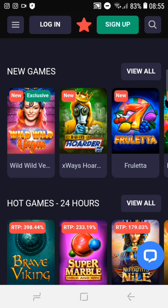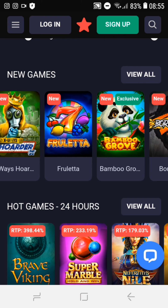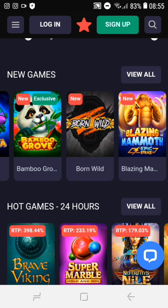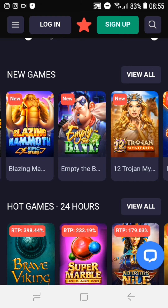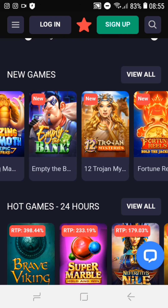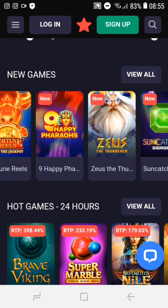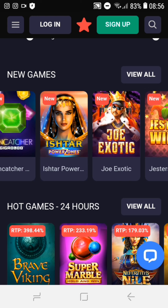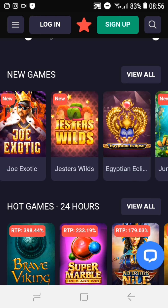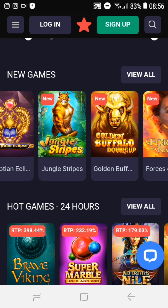The new games available right now include Wild Wild Vegas, X-Ways Hoarder, Full Letta, Bamboo Grove, Born Wild, Blazing Mammoth, Empty the Bank, 12 Children Mysteries, Fortune Fields, Happy Pharaohs, Zeus the Thunderer, Sandcatcher, Isher Power, Joe Exotic, Just a Wilds, Egyptian Eclipse, Jungle Stripes, Golden Buffalo, and so much more guys.